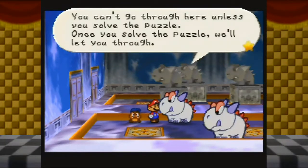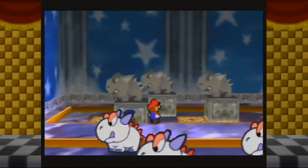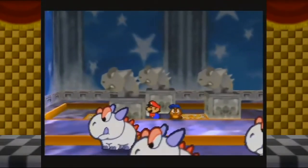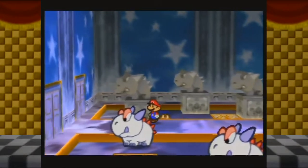You can't go through here unless you solve the puzzle. Once you solve the puzzle, we'll let you through. So what we got here: three statues and three suspicious-looking spots on the floor, and moving one moves the real-life creature.